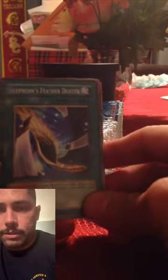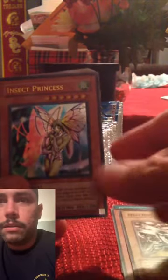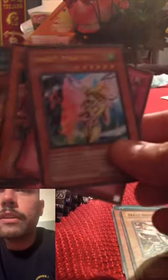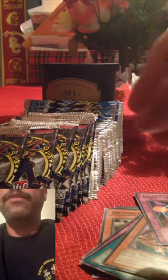Alright, first pack from Invasion of Chaos: Gryphon's Feather, Grandora, Neobug, Insect Princess, and Curse of Darkness. I did not expect to get a rare and a super rare. I like it. I'm gonna go ahead and sleeve this. That was the first pack — pretty good start.